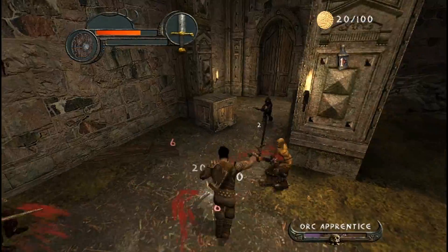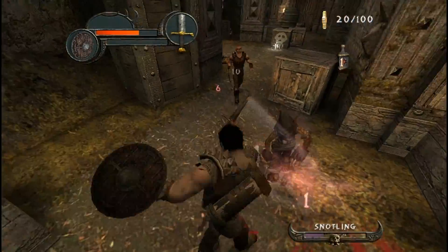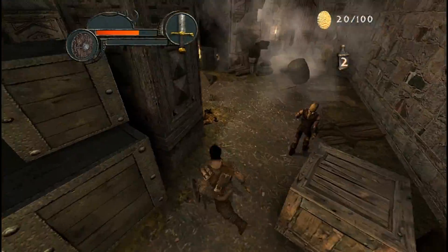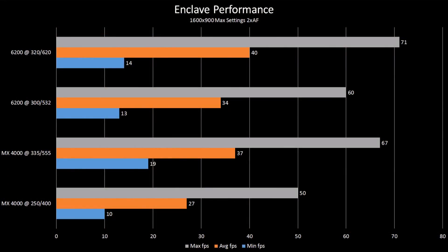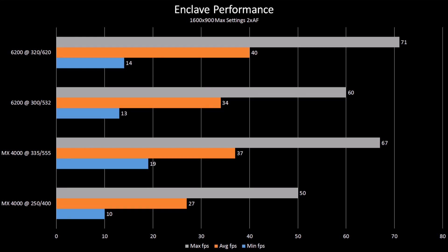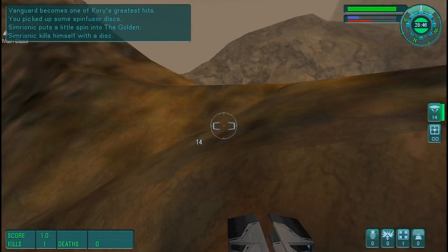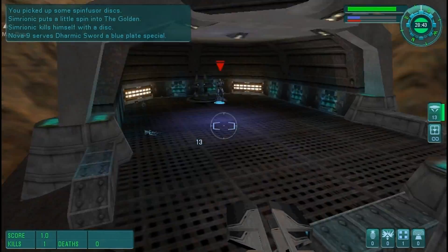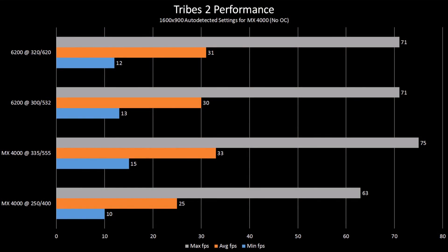Another newcomer is Enclave, an action RPG originally released for Xbox in 2002, then for Windows a year later. Just like Re-Volt, Enclave was run at 1600x900 at max settings with 2x anisotropic filtering, and just like Re-Volt, the performance improvement is more dependent on memory bandwidth than core clock. For Tribes 2, I left the MX-4000 at stock clocks and let the game pick the settings, then applied the same settings across all configurations. At 1600x900, the MX-4000 got a nice improvement, but the 6200 stayed exactly where it was. Interestingly, the overclocked MX-4000 scored the best and also has the highest core clock — coincidence? I think not.